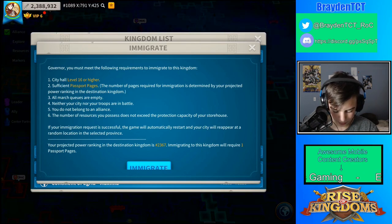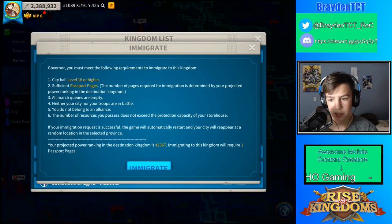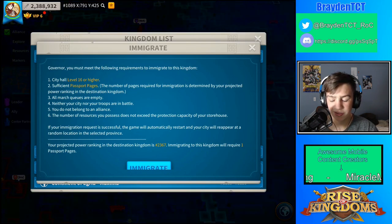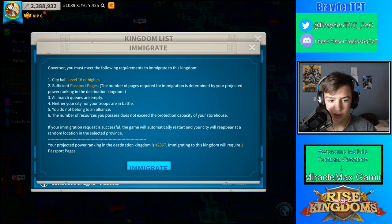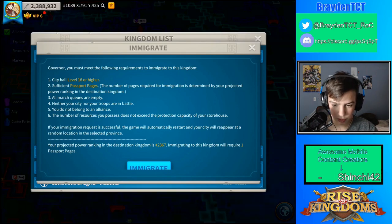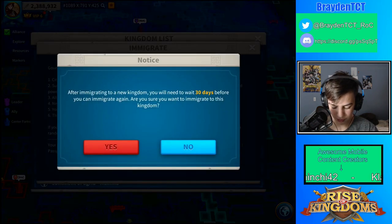You need enough resources protected by your storehouse. Once you have all this, you're ready to migrate. Because I'm ranked around 2300, which is not in the top 100, I only have to pay one passport. If you're in the top 100, you pay more — like if you're ranked 80th you'd probably have to pay around 20 passports, so that really powerful players don't flood the new kingdom.